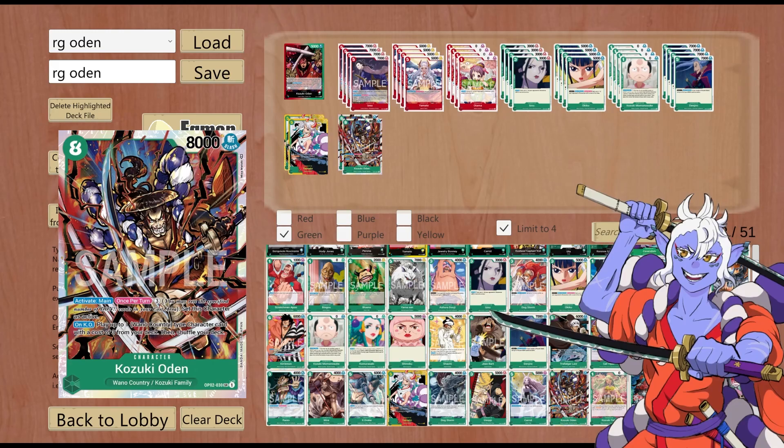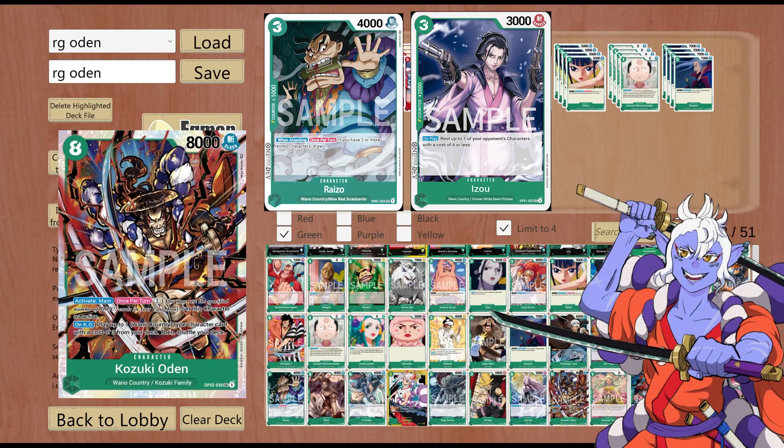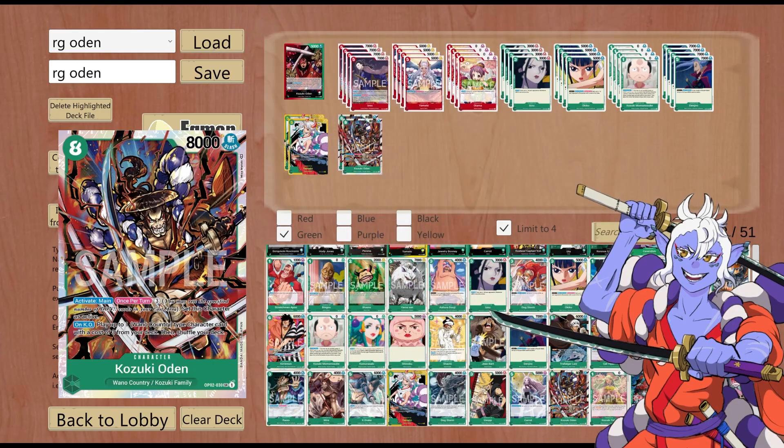Next up is 2 copies of 8-cost Oden. This is 8 cost, 8000 power, Slash. Activate main, once per turn: rest 3 Don, set this character as active. On KO: play up to 1 Wano Country type character with a cost of 3 or less from your deck, then shuffle. This second effect is very rare — there's rarely cards that play straight from the deck. This character does not have counter naturally, so it procs the leader effect to give it 1k counter. The 3-cost targets are your Izo's, Okiku, and the other 9 Scabbards, as well as other Land of Wano cards.